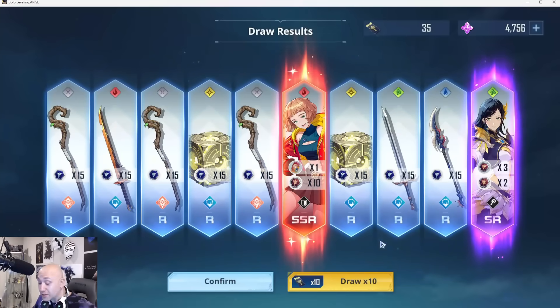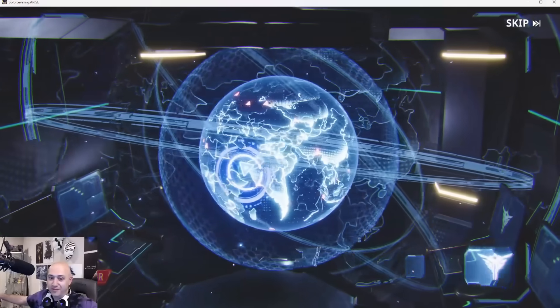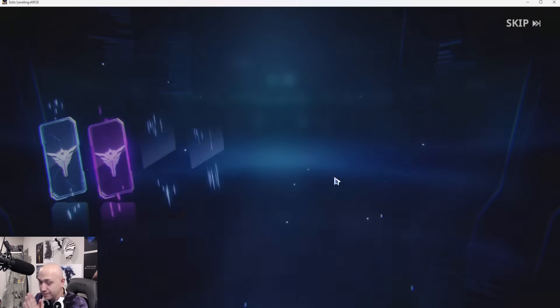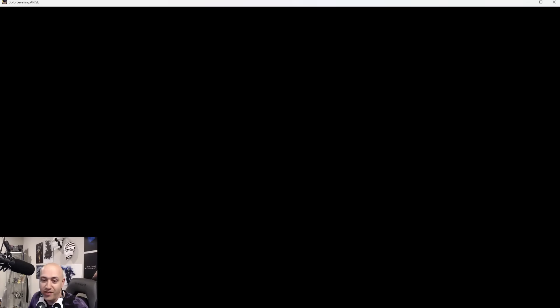I'm speechless. I'm fucking speechless, bro. It's raining SSRs — hallelujah! It's raining SSRs in Pain's chat. Another one, another one! Let's keep going baby! Let's go baby, give me another one. Give me a fake-out! Fake-out, fake-out! Ah — almost. I thought I had it.